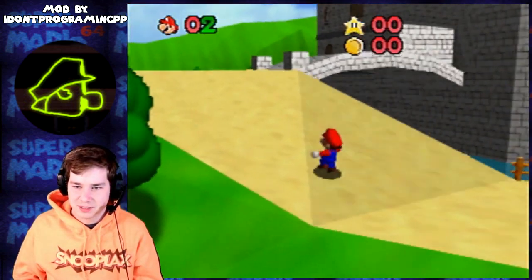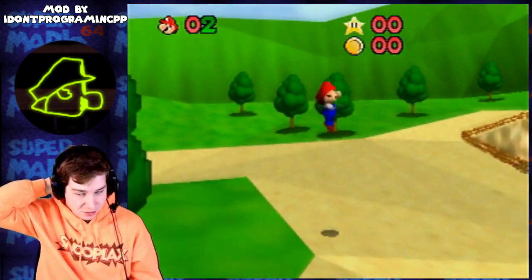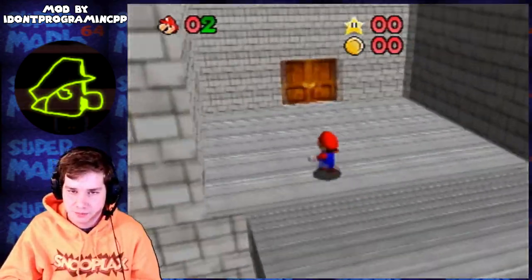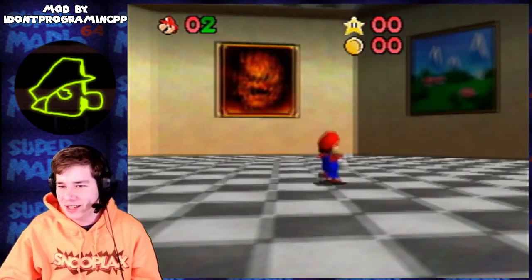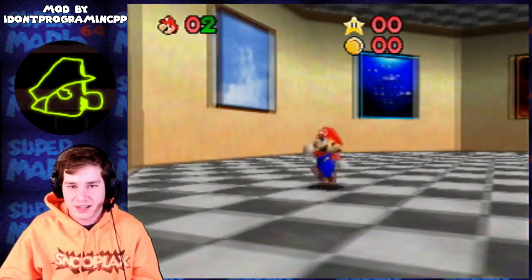Check out the triple jump here — the triple jump puts him into a twirl. And obviously the custom sound effects are different, different bridge. So this is the new castle. I have all the levels kind of laid out here.